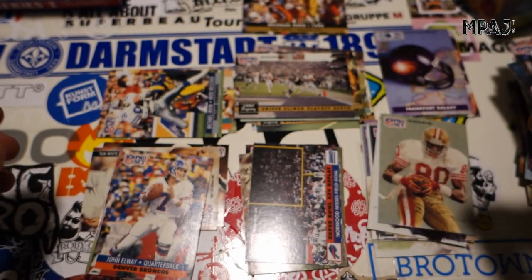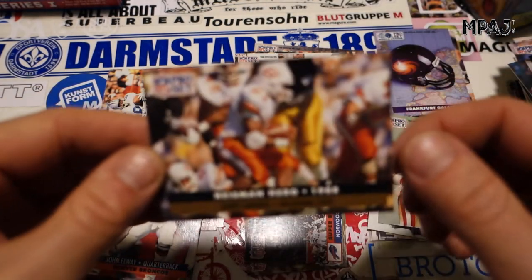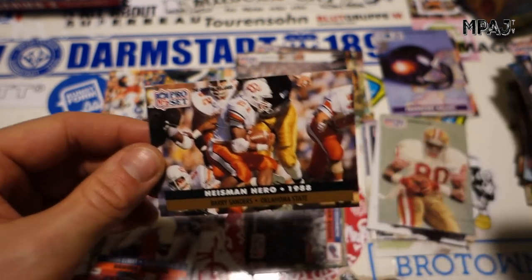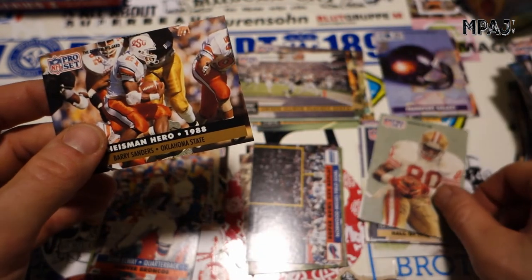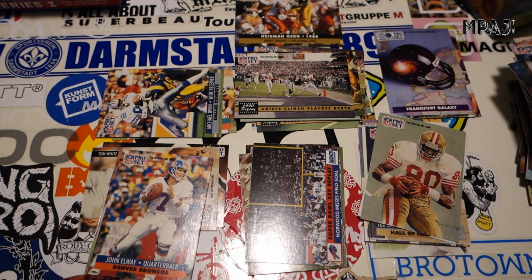That's all we got — quite a few Hall of Famers, some personal favorites. The Frankfurt Galaxy card was a nice personal pick. I think my favorite card out of all these is the Barry Sanders 1988 Heisman Trophy card with the OSU uniform on — very cool, I like that one a lot. And probably the Merv Corning art prints. That's it for video number one. I had a good time — I'm surprised how good the cards actually were. Until then, take it easy.